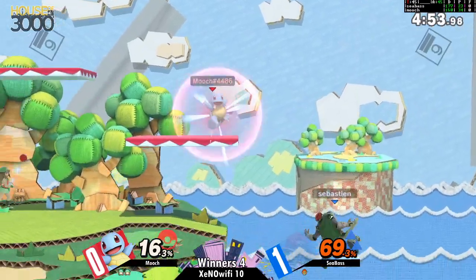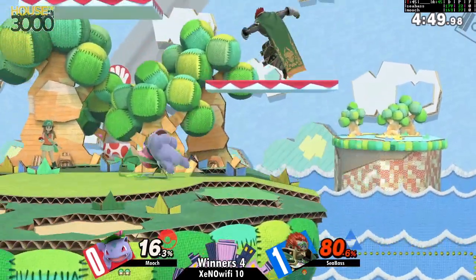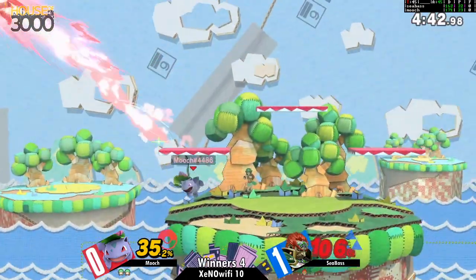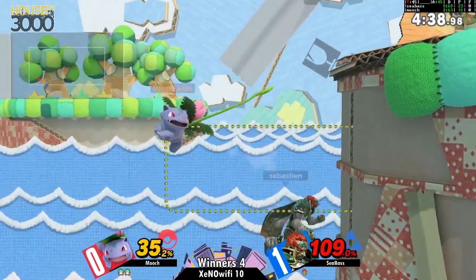Really good up-B combo to finish it off and Seabass saving his jump — very smart, good job not falling for the roll immediately on grabbing the ledge. Just barely rolling through that and a sweet spot violet almost finishing the match.